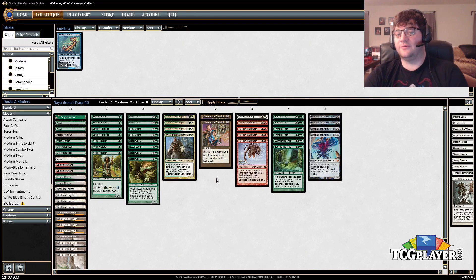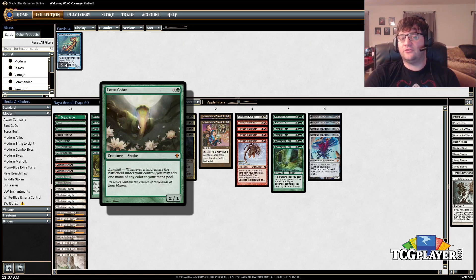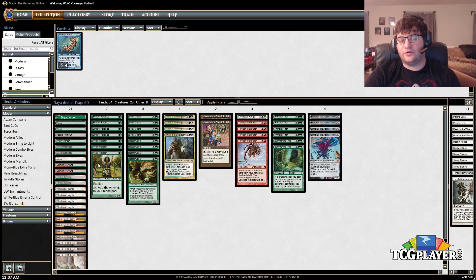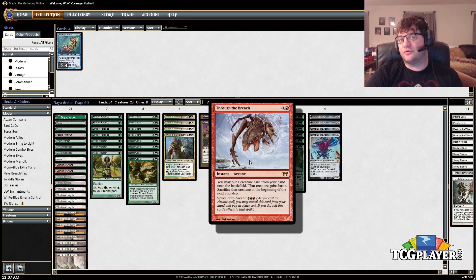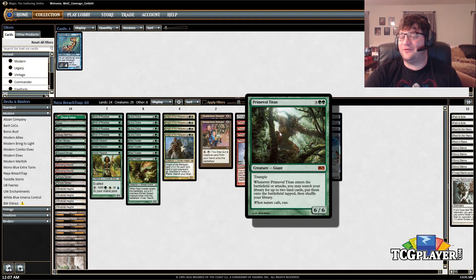That's the deck's ultimate plan. Outside of that, we have a lot of different ways to make the Emrakul attack happen eventually. We play seven mana dorks and four Lotus Cobra, because this deck also has lines where on turn two you play Lotus Cobra, turn three you play a fetchland, crack it for five mana — which is conveniently enough for Through the Breach to put Emrakul into play and attack. If we don't have Emrakul, we can put in Primeval Titan and attack with it, which gets us four lands, which is a pretty crazy ramp spell by itself.